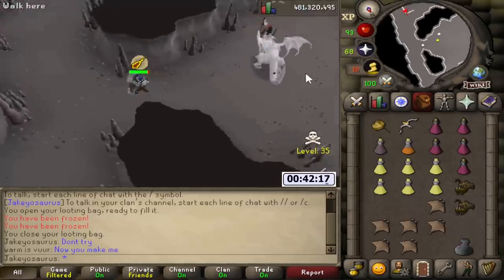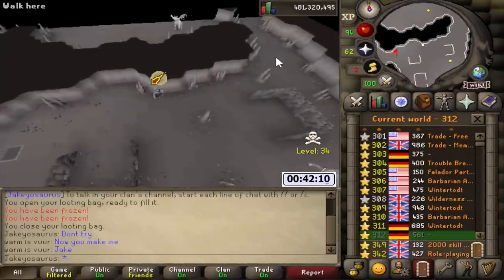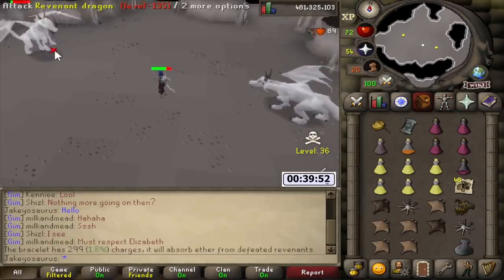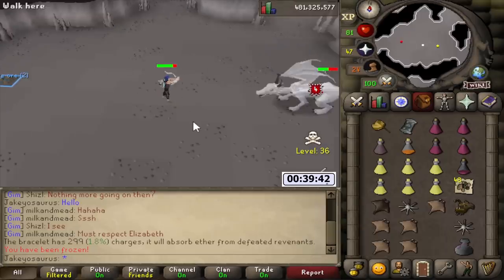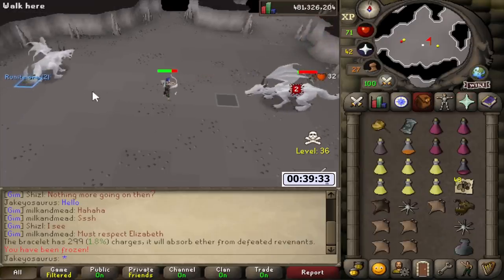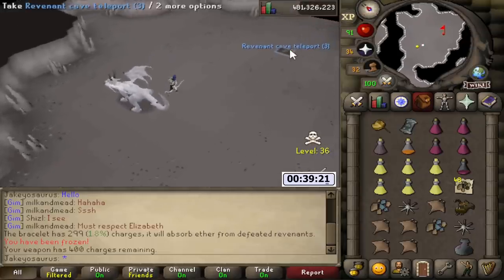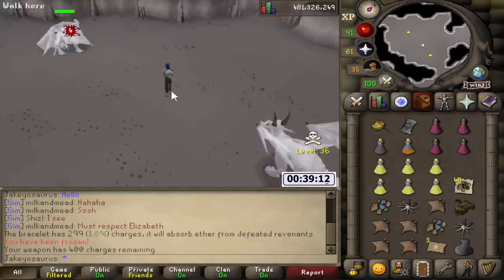We got attacked immediately. The best change you can do right now - first of all, I think this bracelet should be buffed to what it was before. But assuming you don't buff the bracelet, the best thing you can do is when you use the Amulet of Avarice, do not note the supply drops - do not note the fish. If you have an Amulet of Avarice, you can stay here for longer because your looting bag won't fill up, but it also means you can't stay longer because you don't get any food drops. So it kind of contradicts itself. If you make it so Anglerfish and Manta rays don't get noted from the Amulet of Avarice, then it would totally be worth using.